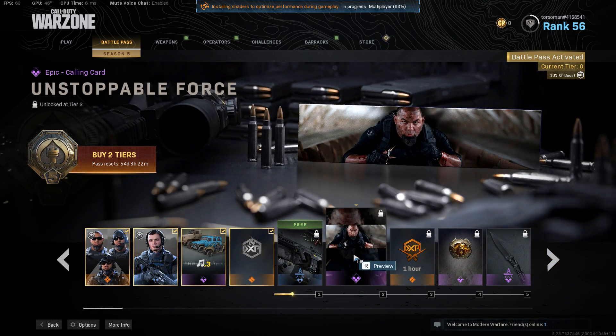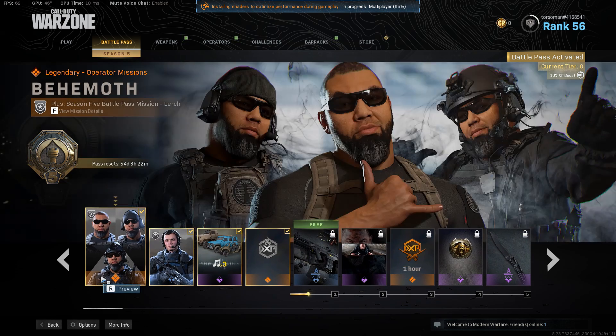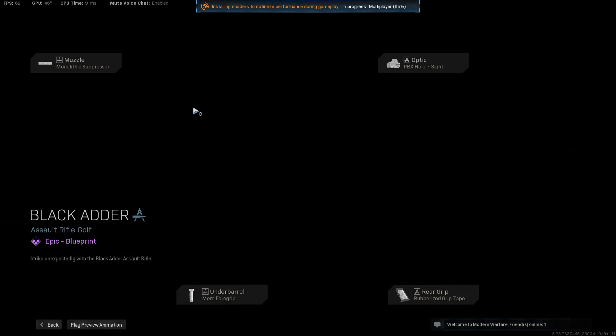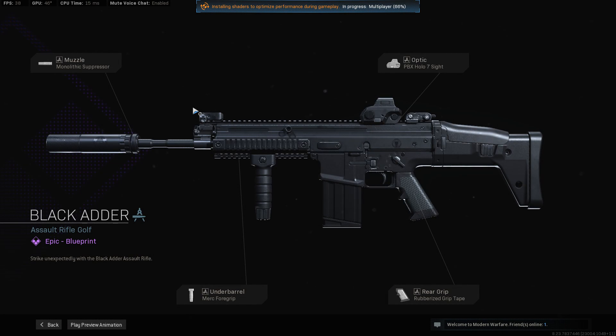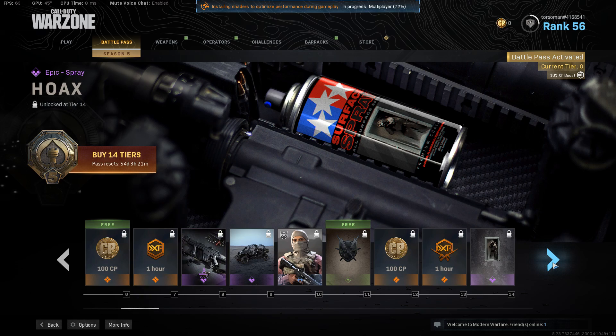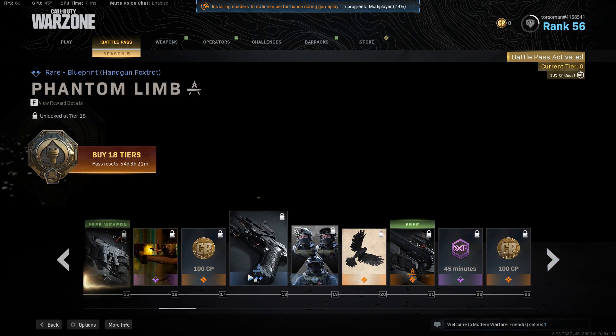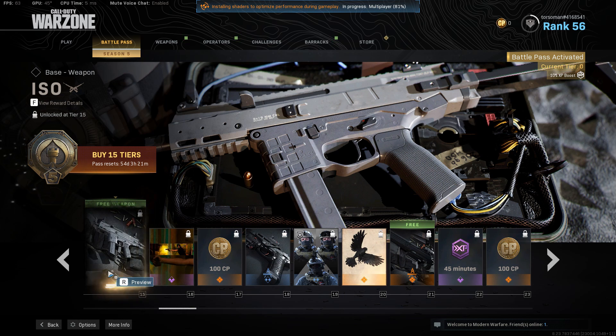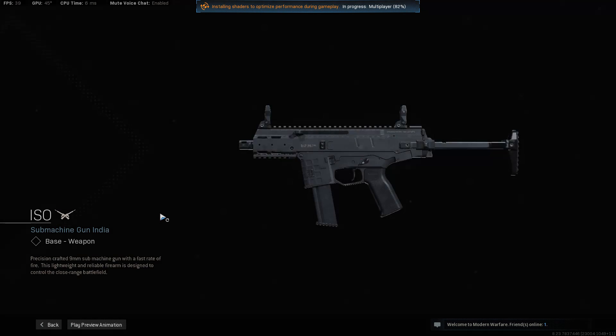This is the same guy with the shades. And then this one is an assault rifle — it comes with the battle pass, so it's not free on its own. This one here is a submachine gun. I think it's smaller than the Uzi — it's pretty small.